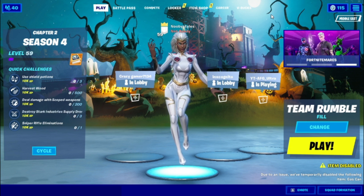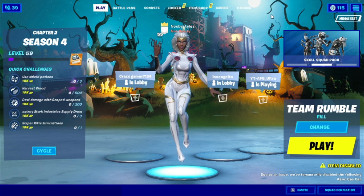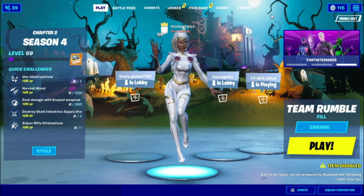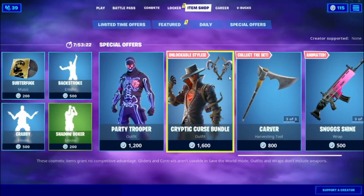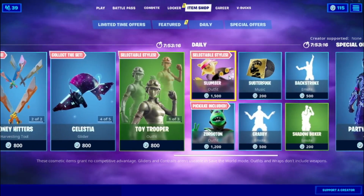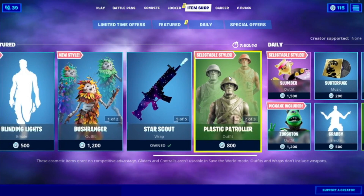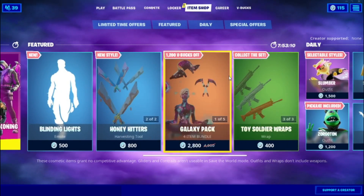Ghost Rider is out in Fortnite — not in the item shop, not in the whole game, but in the files. A lot of Fortnite leakers have said that Ghost Rider is in the files right now, and I'm just going to show you guys how to get it for absolutely free and early in Fortnite. Let's get on to this glitch.